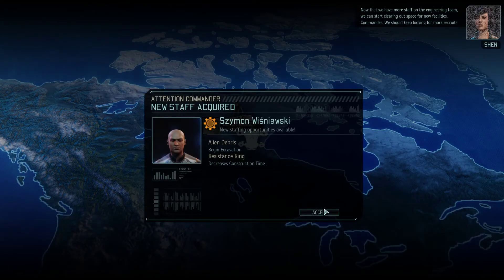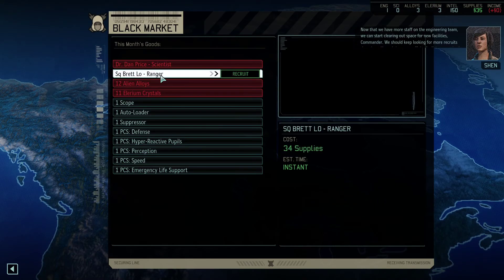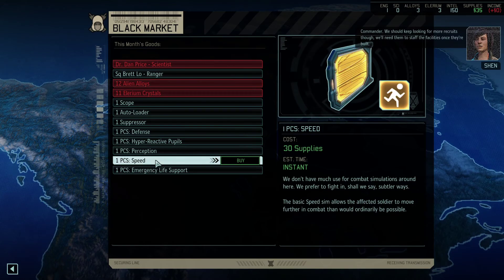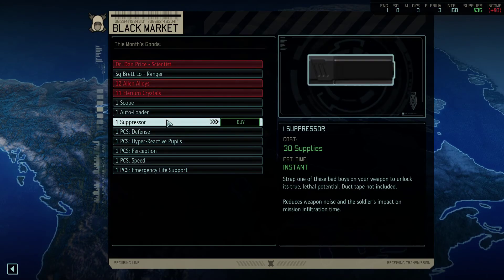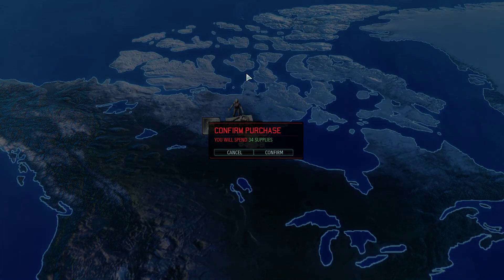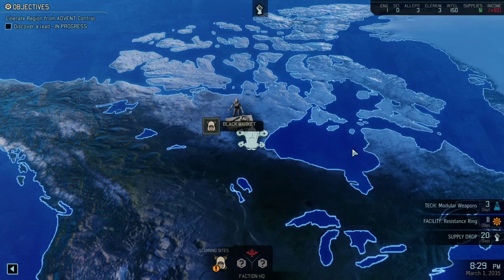Absolutely. If we need more staff on the engineering team, we can start clearing out space for new facilities, Commander. We should keep looking for more recruits though — we'll need them to staff the facilities once they're built. Let me grab the ranger too. Brett Lowe, 34 supplies. I could pick up some other stuff, but I think having a little bit more roster is always a good thing early on. We'll see how he looks.